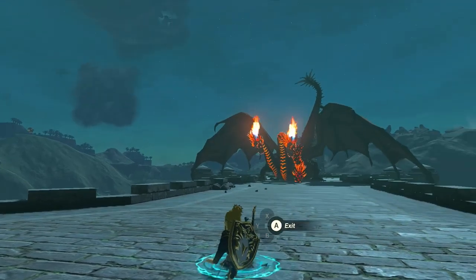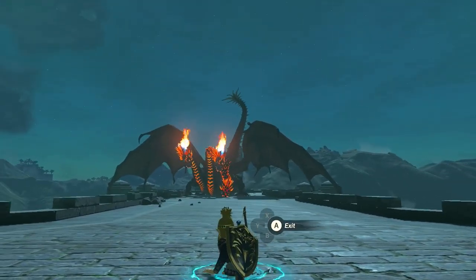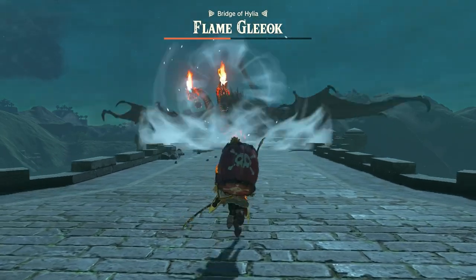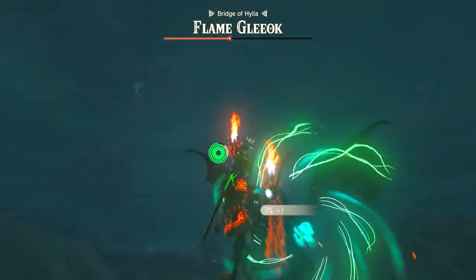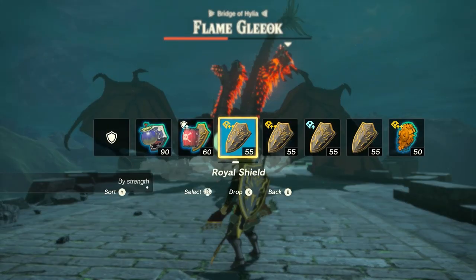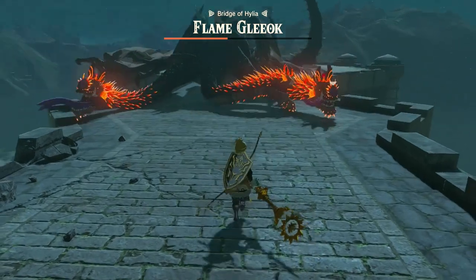When you ascend, things aren't moving, so use this opportunity to assess the situation. It looks like it's safe to come out. Let's pull out another bomb shield, launch ourselves into the air, and finish this thing off. Ice fruit — aim for the eye, aim for this other eye. Perfect. Let's pull out a stronger weapon to get the job done.